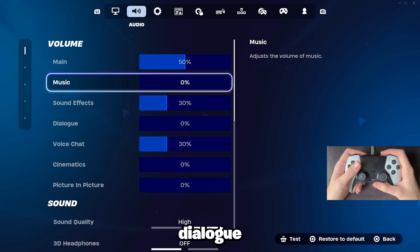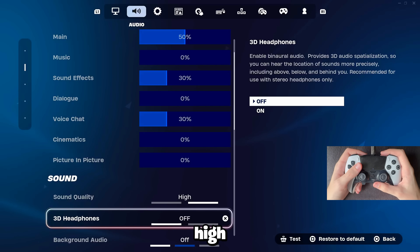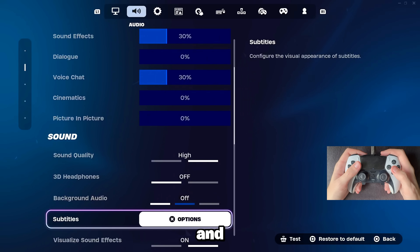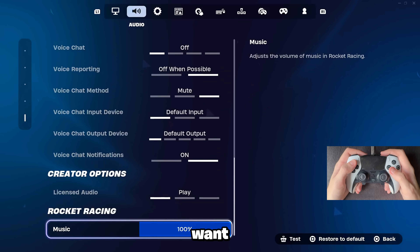For my audio settings, nothing special — I just turned down music, dialogue, and cinematics so I can hear the game clearly. My sound quality is on high, background audio turn that off, and make sure to turn on visualize sound effects so you can see the footsteps on the screen. For my voice chat settings, nothing special — if you want you can copy them.